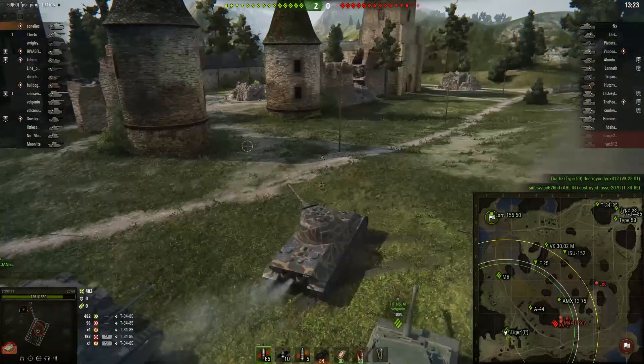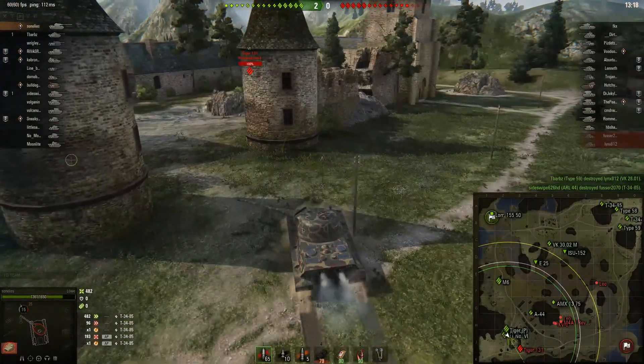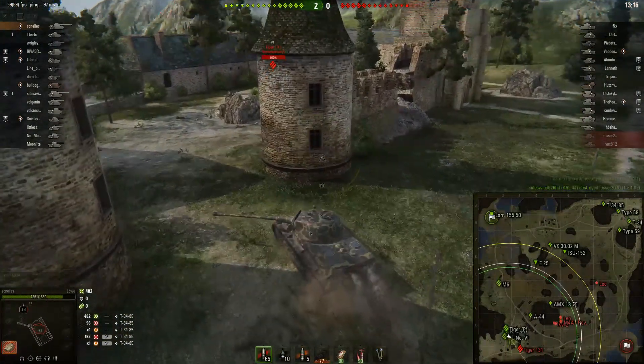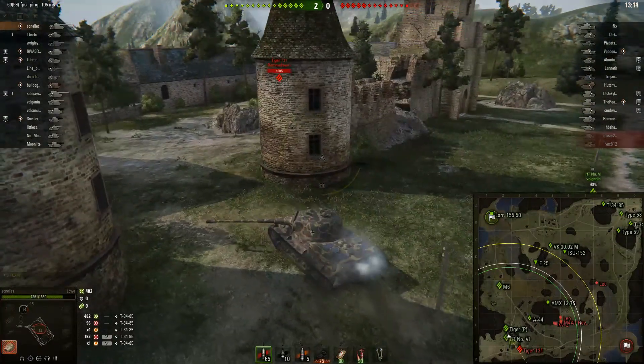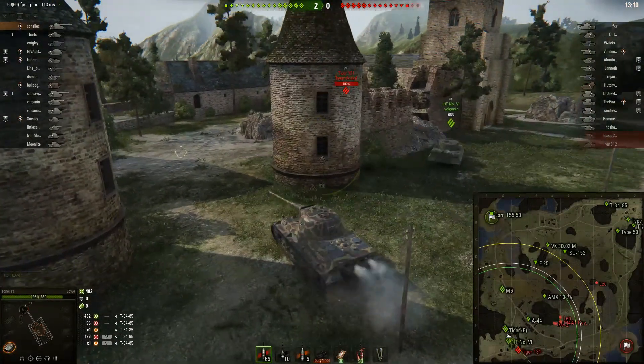We can't move our turret around anymore. We only did a little bit of damage to him — not too much — but still sufficient for us to be able to help take him out. 492 damage, and our turret has been repaired.